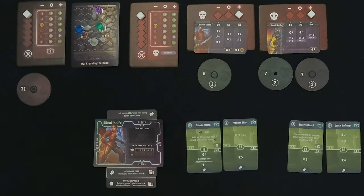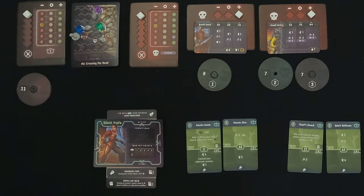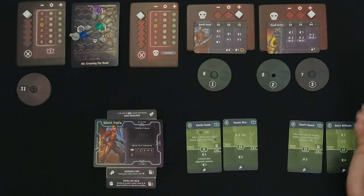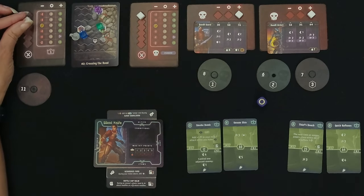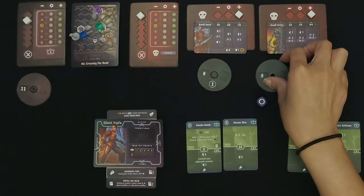First we are going to move four — one, two, three — and then I can control an enemy. We are going to move that guard onto the trap, which will cause them to take one damage, so they are now down to six. Now we can go to our top side attack, which is a three plus a poison. We roll for our attack modifier — it's the zero — so they're going to take three and receive a poison. They are now down to three with a poison.